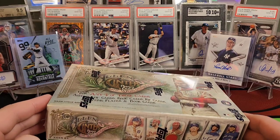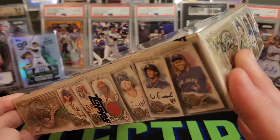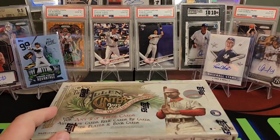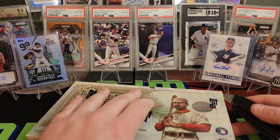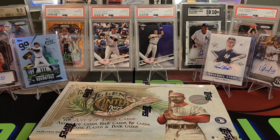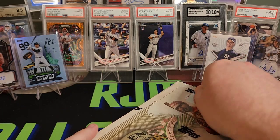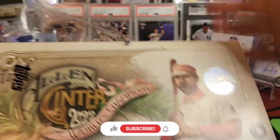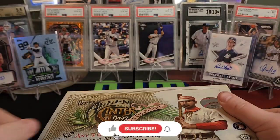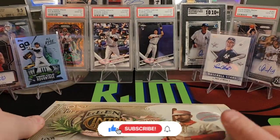Let's rip in and see what we get. We should have 24 packs, and we'll look at the pack odds when I get it open. There should be a box topper as well. If you return to the channel, I appreciate you coming back. I rip a lot on baseball, football, basketball, and some other stuff. So if you're into that, make sure you like and subscribe. Let's see what Allen & Ginter has to offer this year.